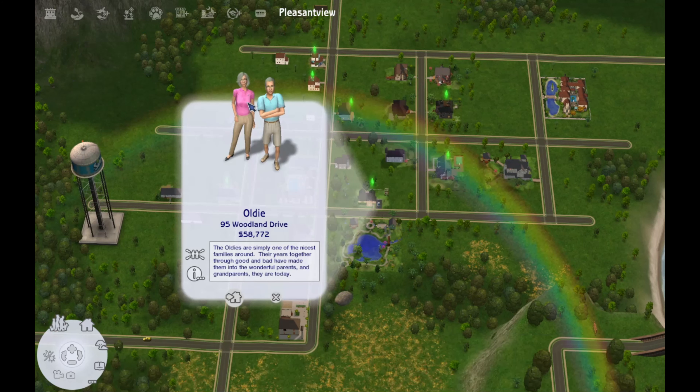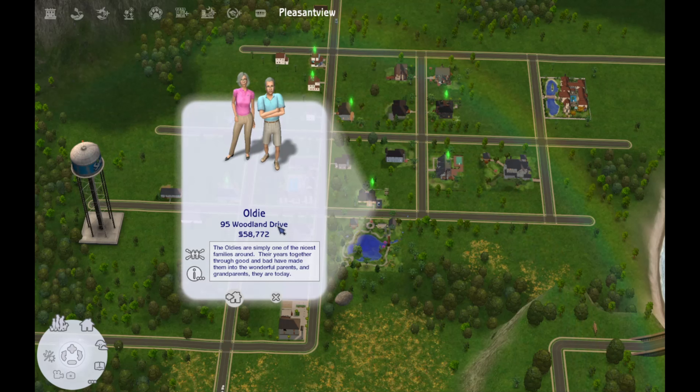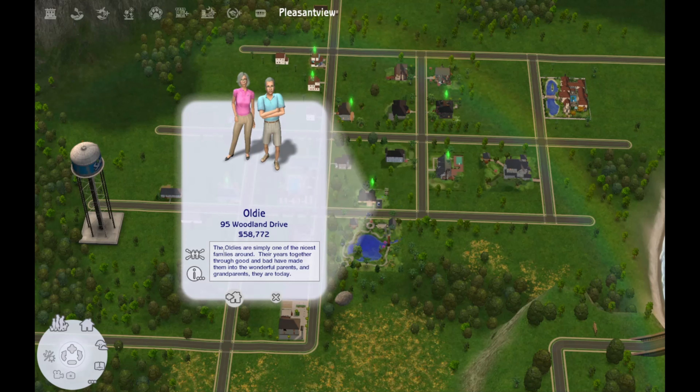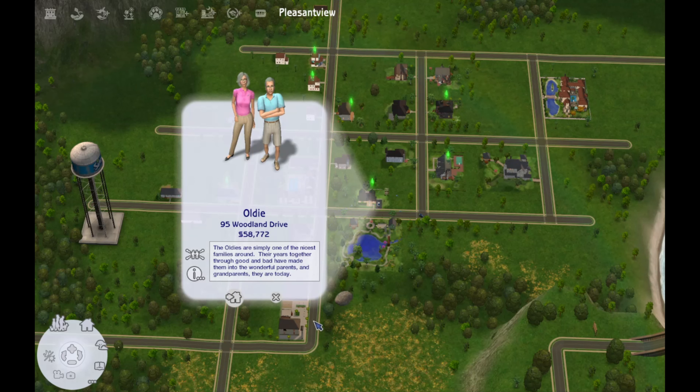In today's episode we are actually going to be playing one of the Bin families. They're not in here because I already moved them in, but we are going to be playing the Oldie family. I moved them in at 95 Woodland Drive and went ahead and renovated their house, put all their furniture in, and set them up for gameplay.